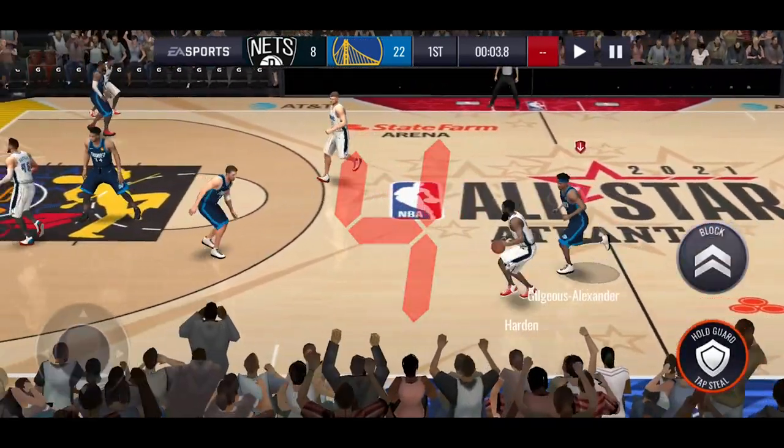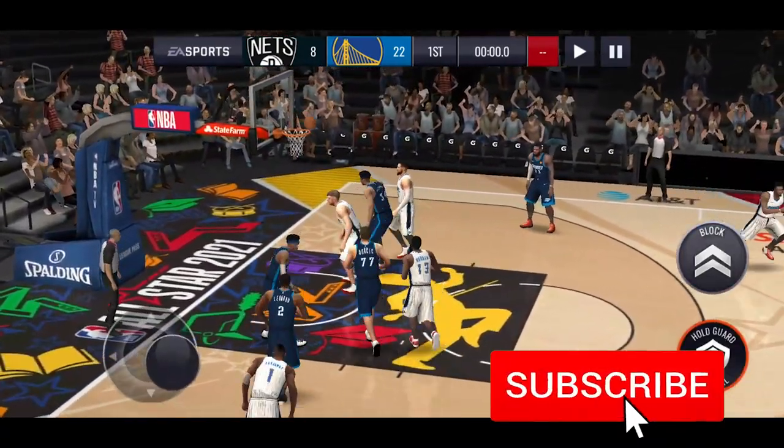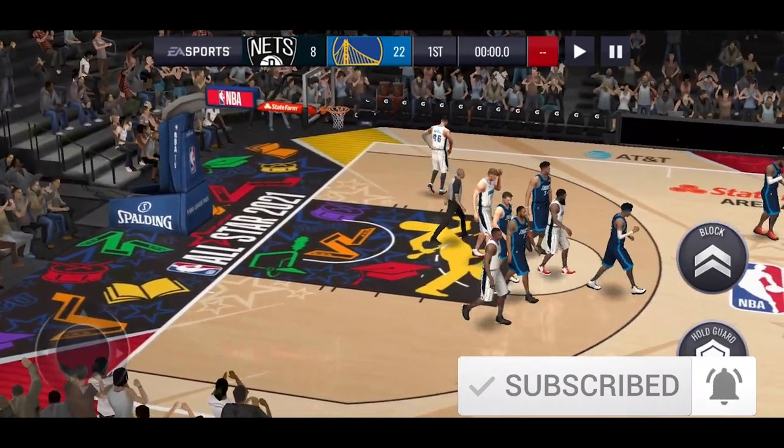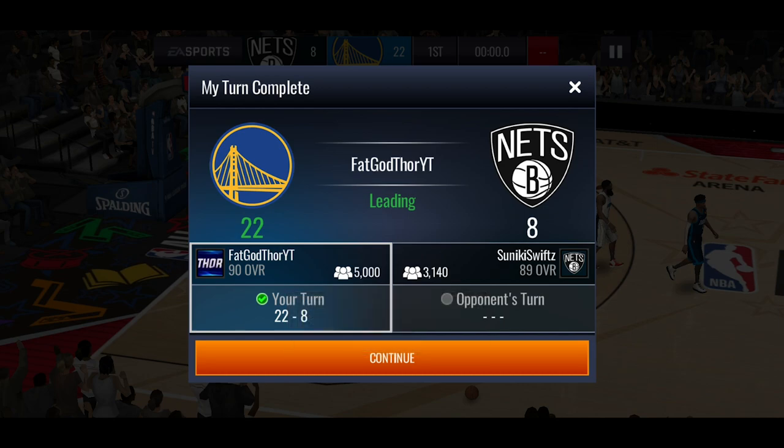He managed to knock down 22 points in that quarter, which is just insane for a single card to do. Let me know in the comments down below which masters you managed to get out of the earned edition promo, and also let me know whether I should start Shea instead of Curry or whether Curry should stay as my starting point guard. I'll see you guys in the next one.